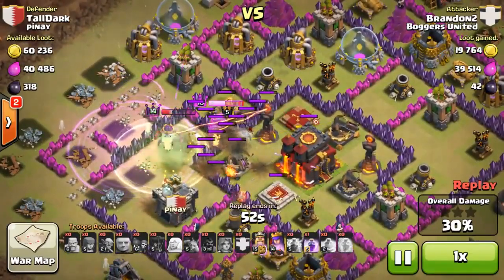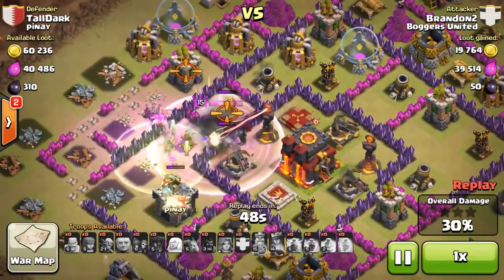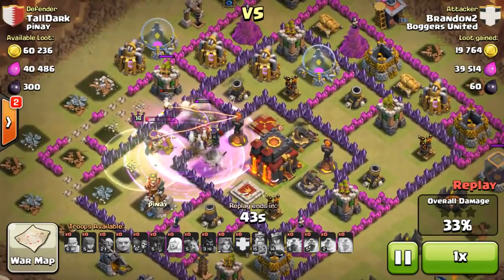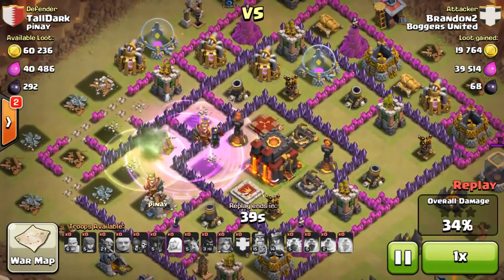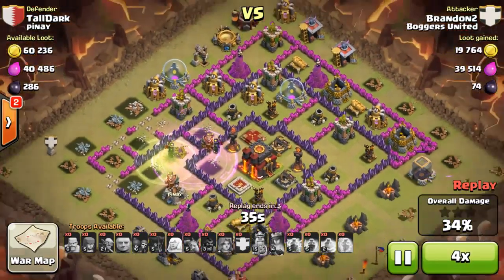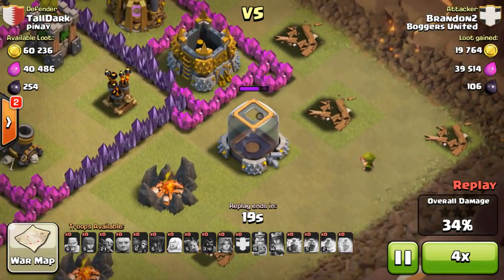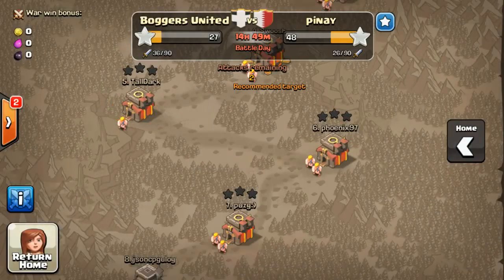I dropped a lightning spell on the queen just for fun, then cloaked my queen, raging them trying to get them into the town hall. But with a low-level king and queen it's definitely impossible to do such a thing. So this raid is practically over, with me using just one archer trying to steal as much dark elixir as possible. I'm not too sure what our opponents are thinking right now — maybe they are all just confused with our actions.